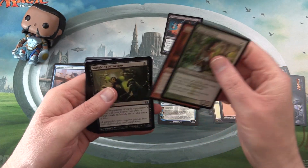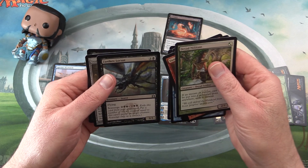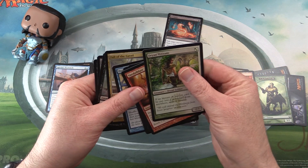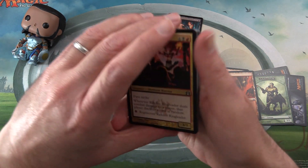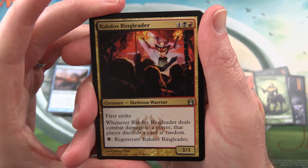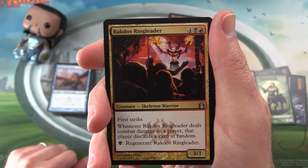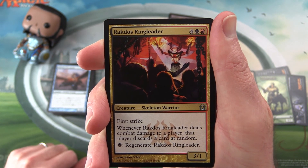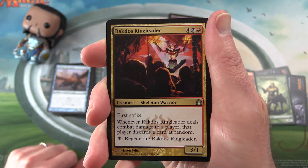For uncommons, let's go with Rakdos Ringleader. He's a 3/1 for 6 mana. Skeletal — has first strike. Whenever he deals combat damage to a player, that player discards a card at random. And you can pay a swamp to regenerate Rakdos Ringleader. Seems pretty decent.